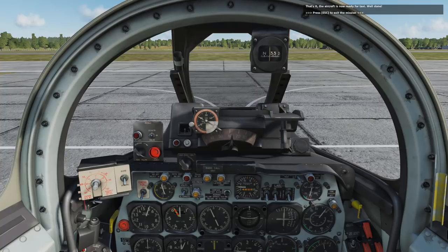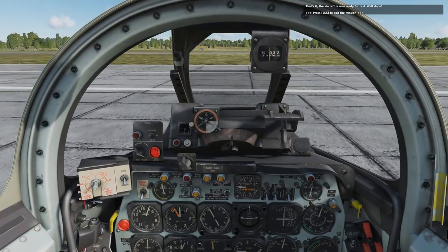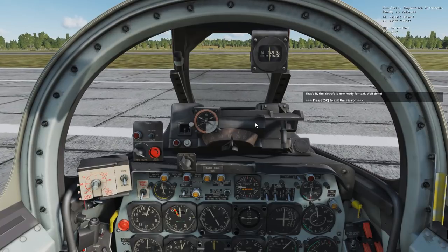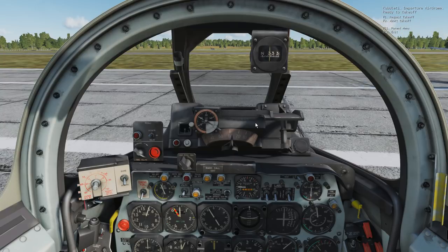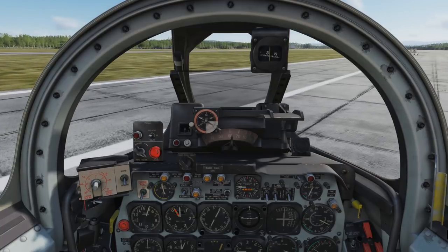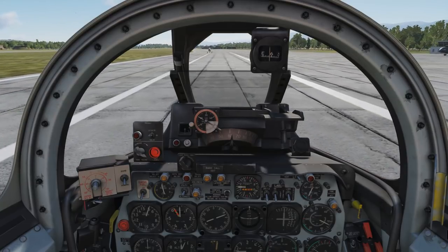I wanted to mess around with it first — just to see how it handles and what I can get away with. So here I'm just taxiing; I'm going to skip the taxiing tutorial and just muddle my way through. The ground handling is going to be one of the more exciting parts, and there happened to be another F-86 rolling on by in front of me, so I got in behind it.